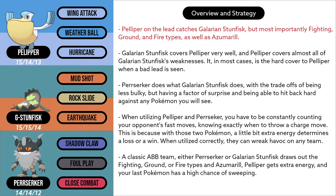Pelipper on the lead covers Galarian Stunfisk, but most importantly fighting, ground, and fire types, as well as Azumarill.